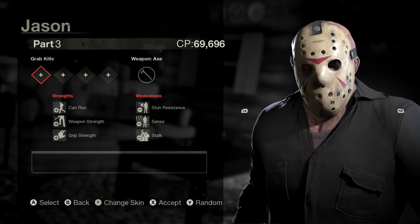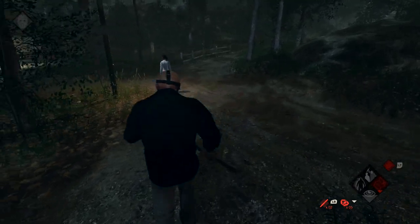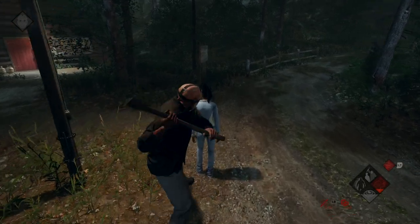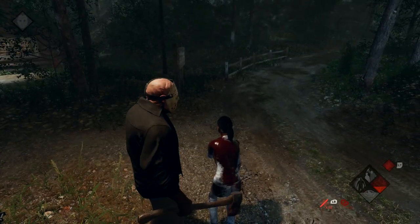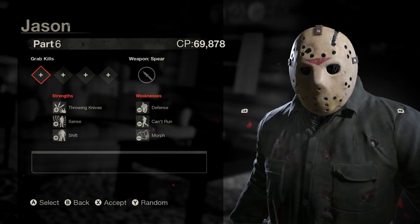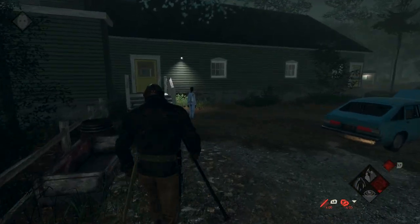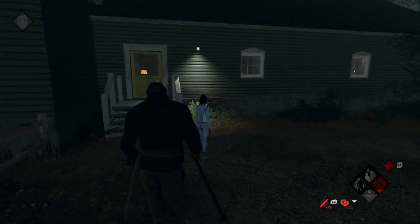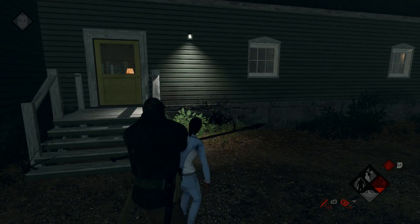Starting off with the Jasons you have by default: you have the Part 3 Jason. All you have to do is finish a game with that Jason — just hop into a game, get a quick kill, end the game, and then get back to the lobby and switch out your Jasons. The other Jason unlocked at the start is the Part 6 Jason. Same thing — get into a game, get a quick kill, and you're one more done towards the achievement.